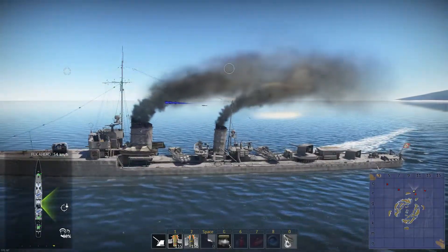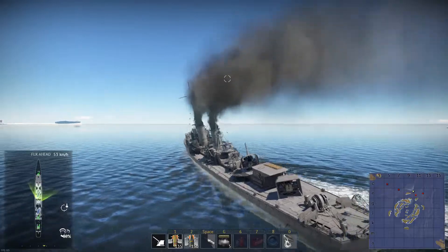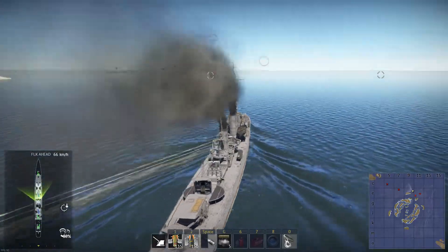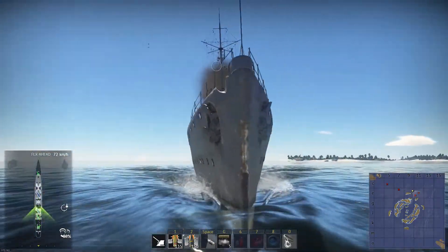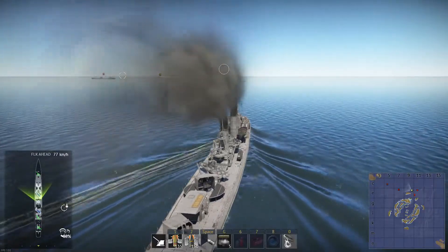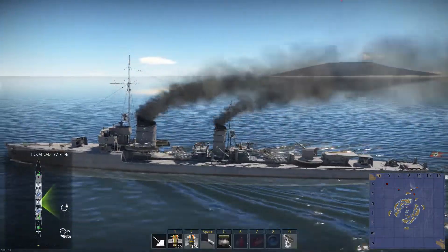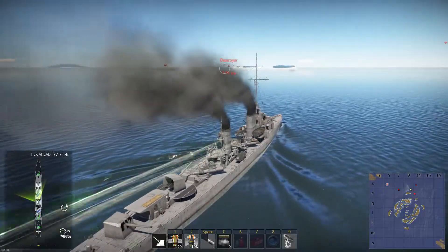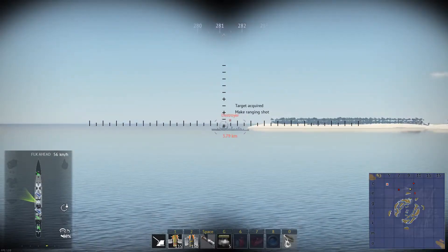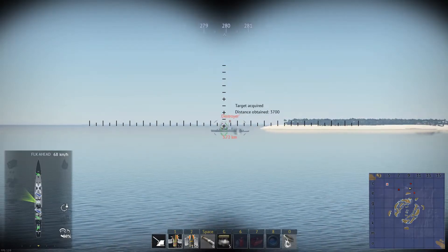The turret turn speed is pretty decent — they rotate a little faster than some cannons on other destroyers. Overall, this thing handles like a speedboat; it's not quite as fast as the Z20 Carl Galster but it's one of the quicker destroyers, and it has a very slim profile, especially from the front, which makes it challenging for enemies to hit head-on. It's a good starter boat for learning destroyers, though you won't hit much past five kilometers. Around 3.7 kilometers is your effective zone.